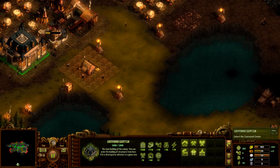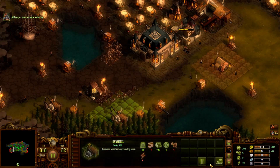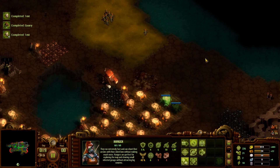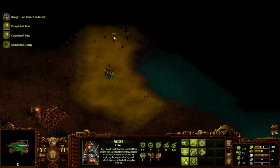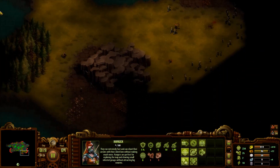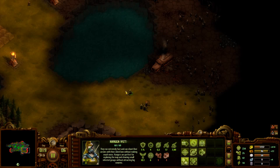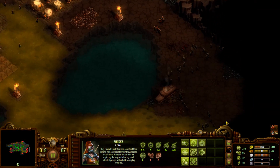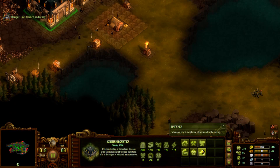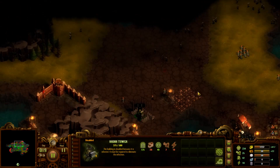Running low on food again. Build another farm - we need more wood. You can join the fun right there - I want to clear this. Look at the food. Might be pulling a whole lot there. We now have iron, which I think will give us the ability to repair this thing.